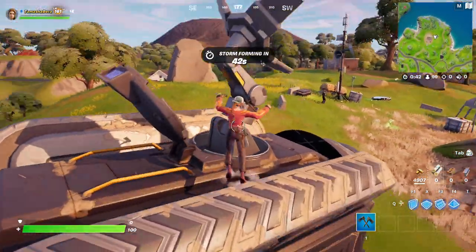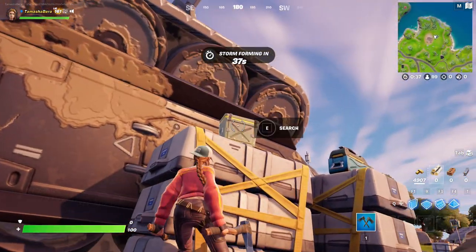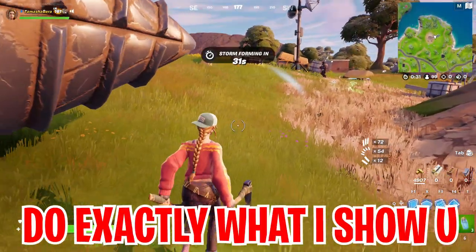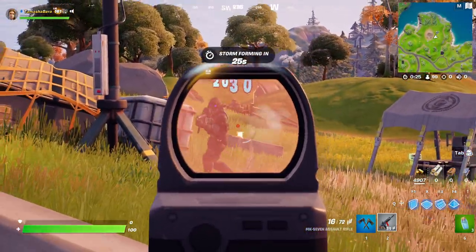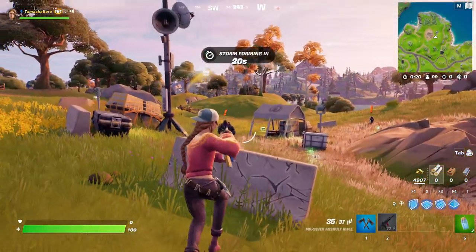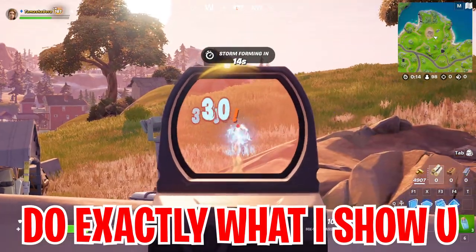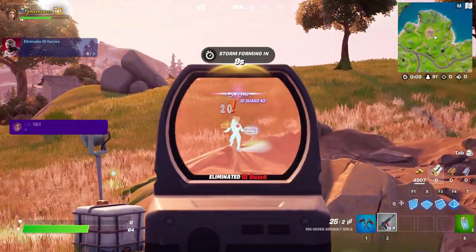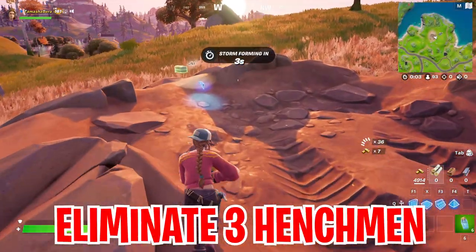First thing first, you gotta land right over here at this new IO drilling outpost. Once you land, follow exactly what I show you and do all the steps. From here, grab yourself a weapon and find the henchmen that will be patrolling the area. Start dealing damage and eliminating all the henchmen at this new IO drilling outpost. You gotta eliminate 3 different henchmen, and once you do, you are now grabbing free rewards just like that.